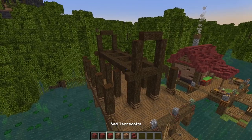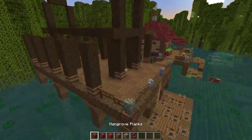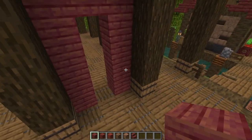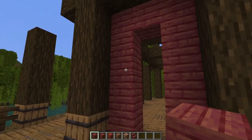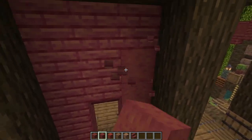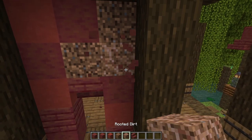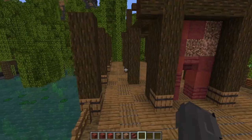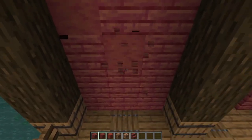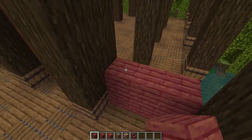Grabbing yourself some mangrove planks, stripped mangrove wood, red terracotta, coarse dirt, a little bit of rooted dirt and a few mangrove stairs, we're going to start filling in our main walls. I'll start by filling in just with mangrove planks and then texturing up each face. Coming to this front face and going in one - in line with where the logs are at the back - we're filling in this space leaving room for a doorway with a stair above it, then mixing in all our different texture blocks: strip, a little red terracotta, coarse dirt and rooted dirt.